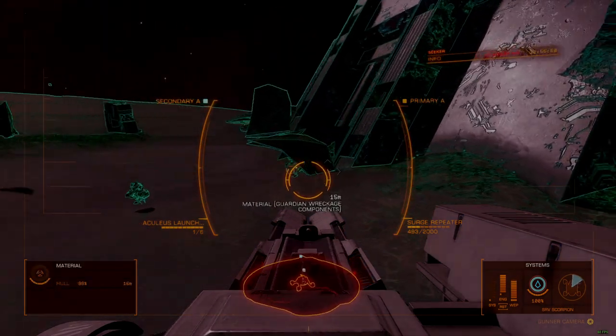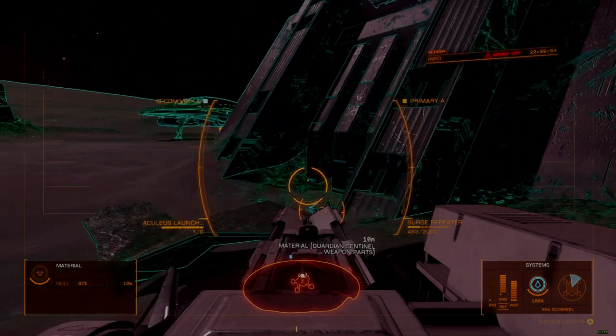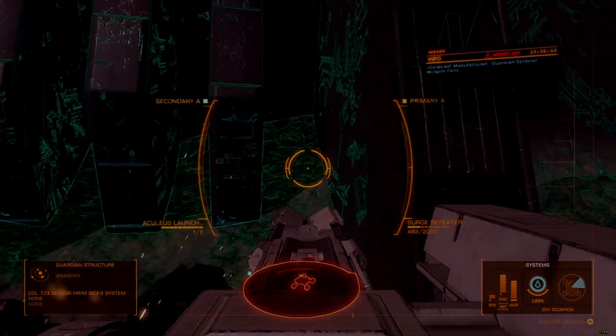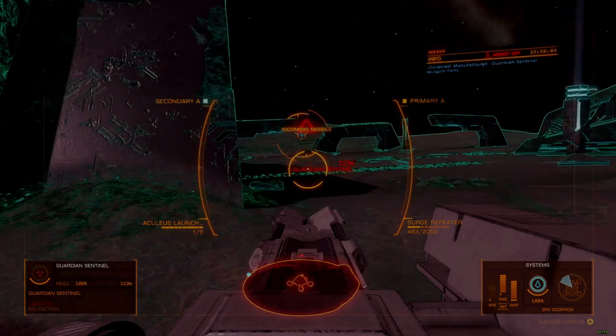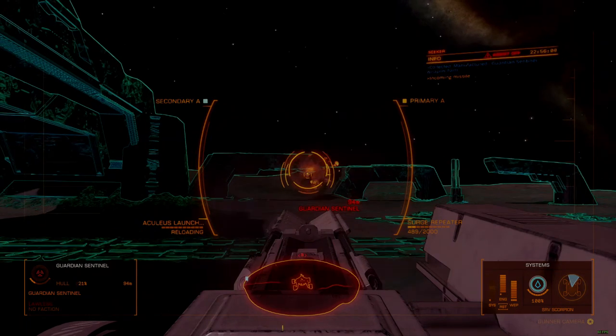Guardian weapons are an unavoidable part of high-level Thargoid combat. To be able to hit the highest level interceptors hard, you will eventually need one. These rare weapons can only be acquired from technology brokers, who will, in turn, demand that prospective customers bring them materials in exchange for access to specific equipment.